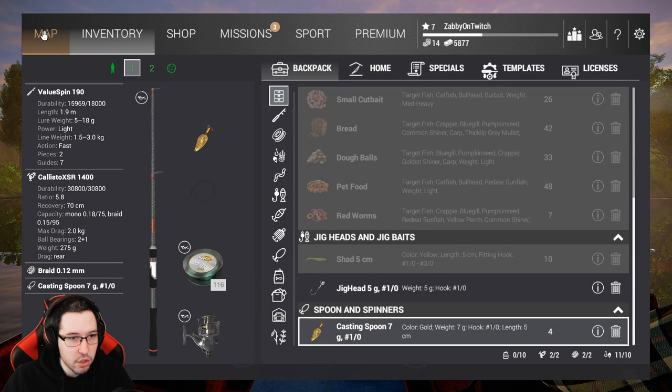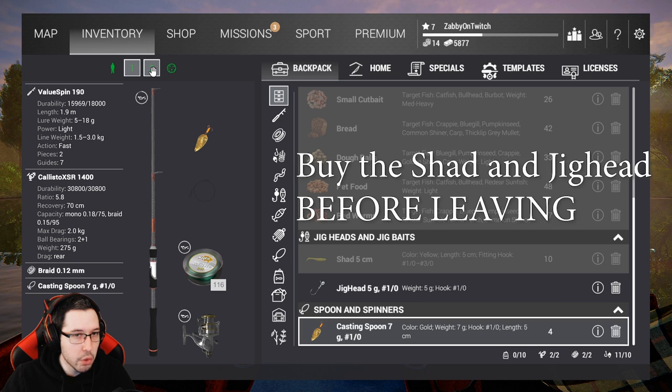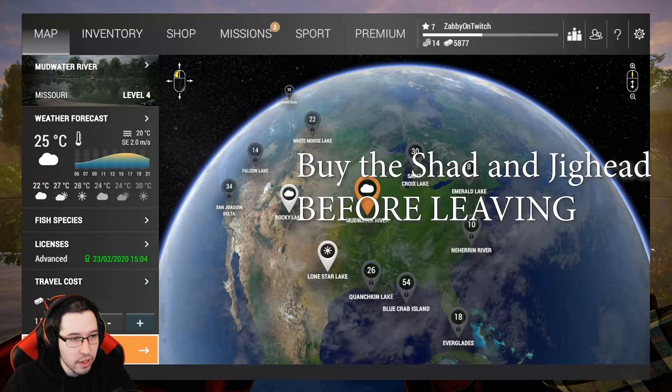It just might take you a little bit, but these two rods are pretty good bang for your buck. If you don't have enough money for both setups, maybe just go with one and then work your way up. The real money lies with getting to Emerald as fast as possible with a keep net that lets you make money there. You don't want to spend too much money going around to Rocky Lake, Mudwater, and all these other smaller lakes, because you're not going to make a ton of money off of them. The main goal is to get to Emerald as fast as possible and farm the walleye. But let's head to Mudwater River now.